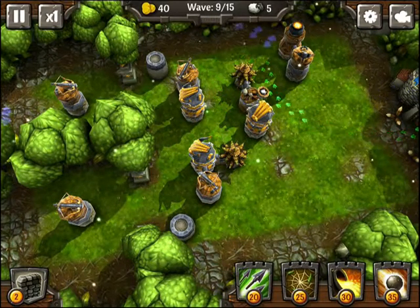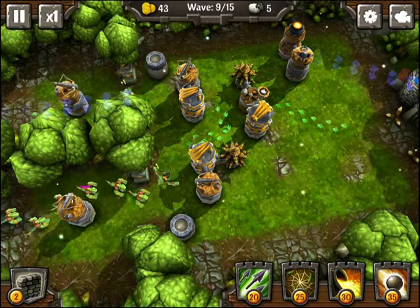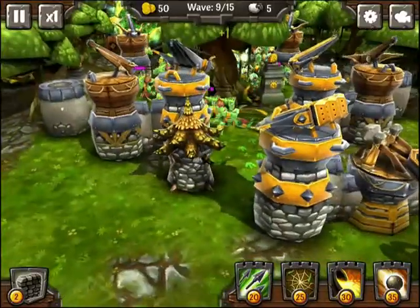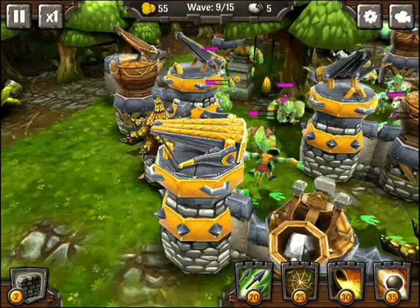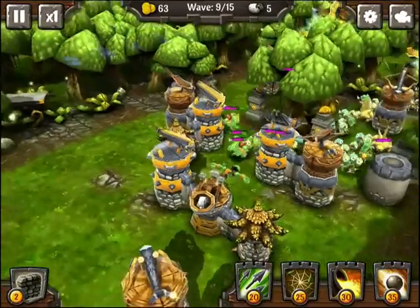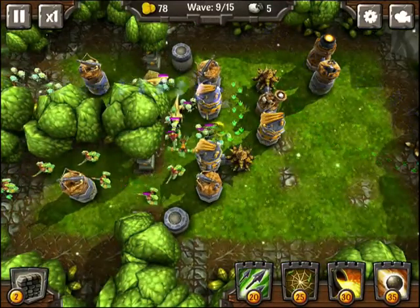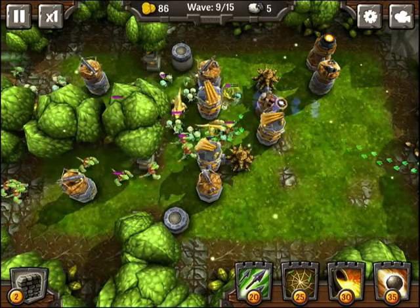We'll jump ahead a bit — now we're on wave nine. You also have the fast forward button in the top left, so you can have up to three times fast forward if your defense is really solid. You can also pinch in and change the camera angle like this, and see up close and personal your defense in this deluxe 3D world they've created. It's nice how there's a completely fluid 360-degree camera to jump and dive into all the different things going on.